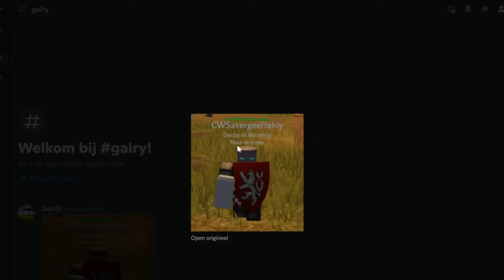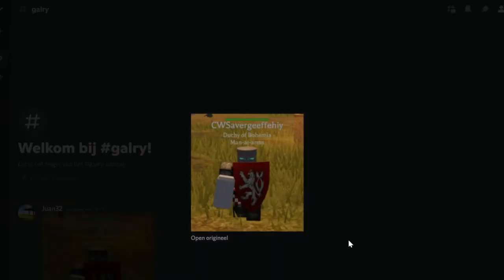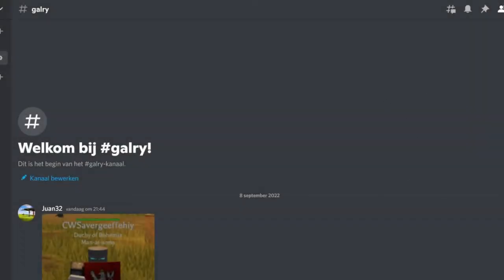Anyways, here — ignore my name. Zeus gave me a guess, obviously — CW Saver. You can see I have the hammer, and I also got the lightning bolt.